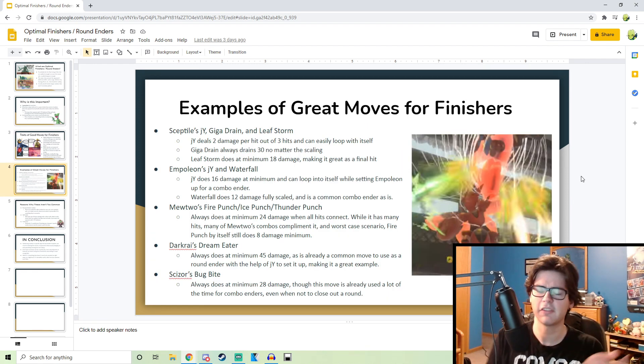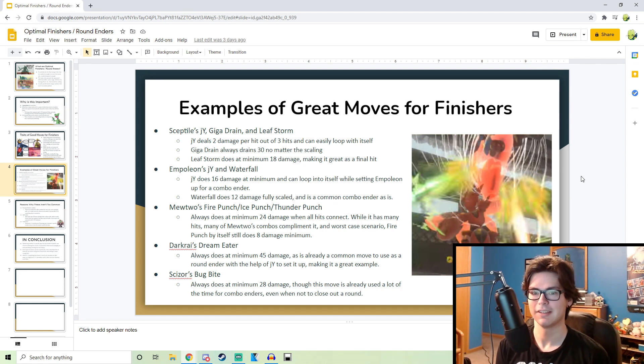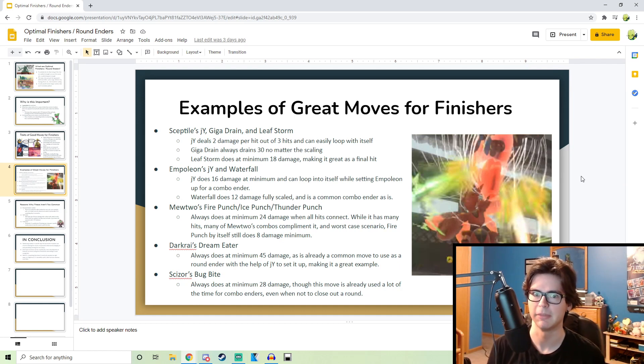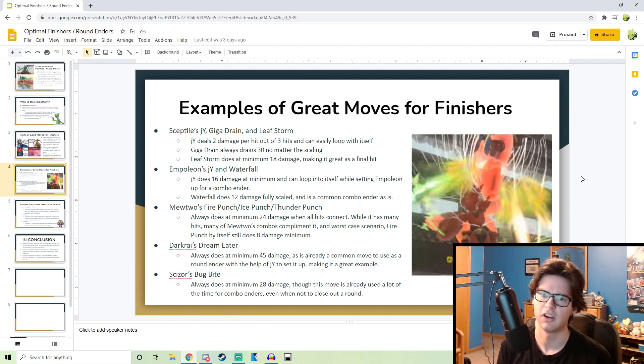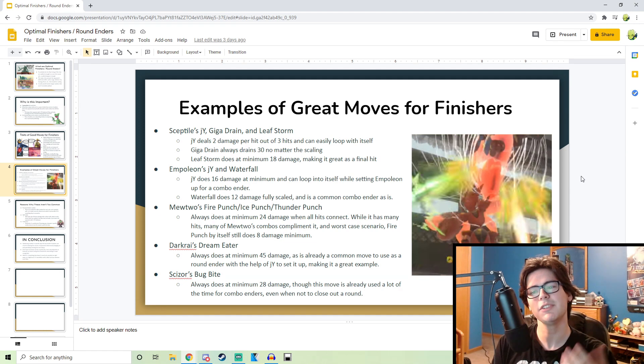Here's a list of great moves — I've already mentioned a lot of these. For Empoleon, JY does 16 damage, which is actually kind of nuts. It does do eight hits though, so you always have to be aware of that. But if you just need a quick round finisher and you have hits to spare, JY is great — especially since it loops into itself. So if you miss a few hits you can just combo into itself again, or Drill Peck for that matter. Same with Waterfall — Waterfall is a great finisher because it does the most amount of damage when fully scaled out of his moves like Aqua Jet and Defog. Some moves I haven't talked about yet, besides Dream Eater — I don't know why I listed that when I was going to talk about it before.